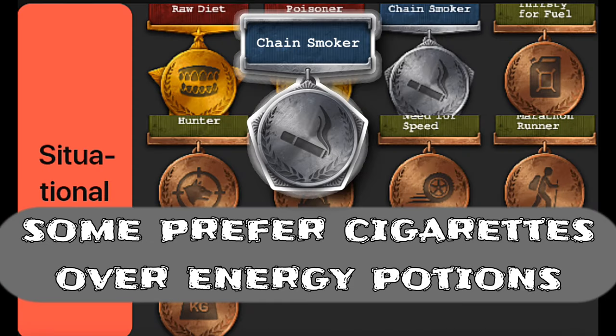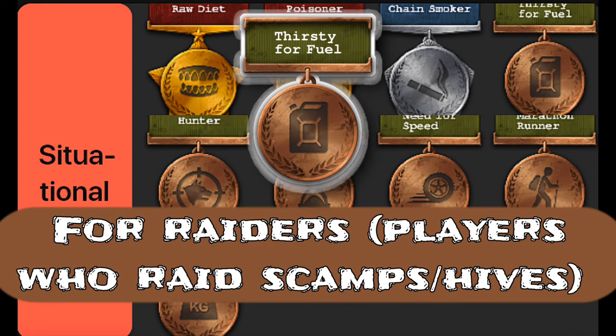The Chainsmoker perk is for players who prefer to use cigarettes for energy rather than crafting energy potions. Thirsty for fuel starts at 5% and goes up to 25% when maxed at 5, adding extra fuel loot.